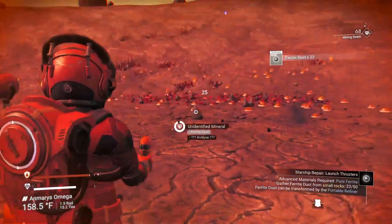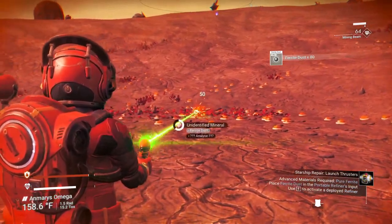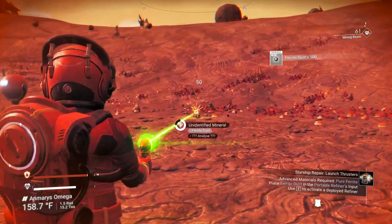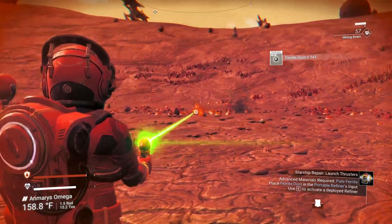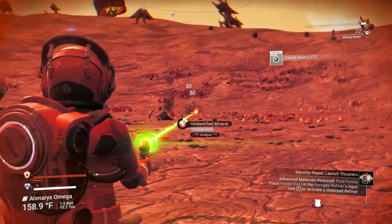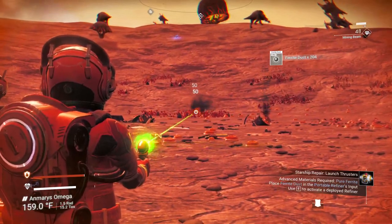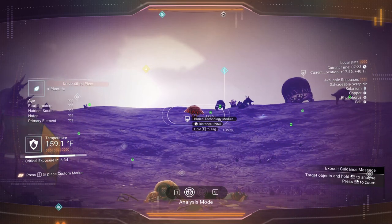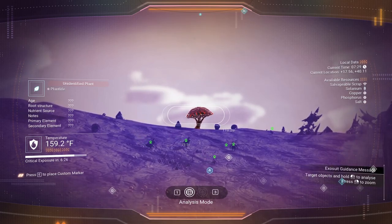At some point you have to be a bit careful about gathering resources on any planet because sentinels will appear, usually within the first day. A sentinel will float around and get angry if we keep gathering stuff. So I'm going to gather up as much ferrite dust as I can right now — up to about 150 — since we've been using it for metal plates and other things. That should do. Now let's scan these items through the analysis visor.